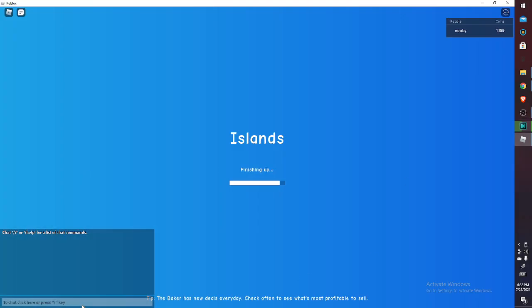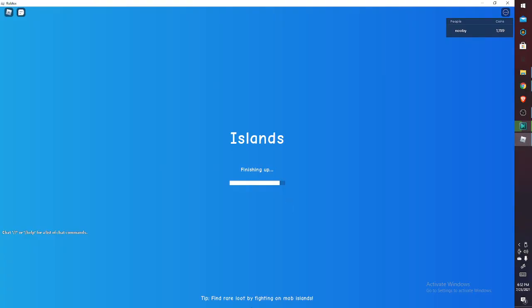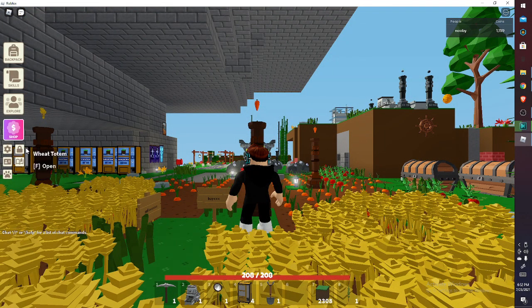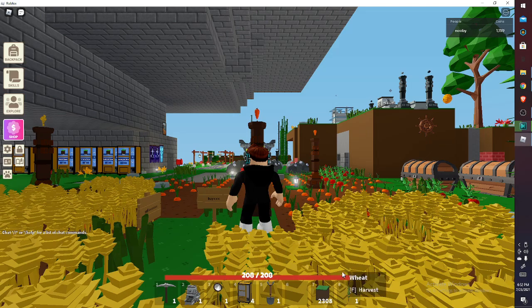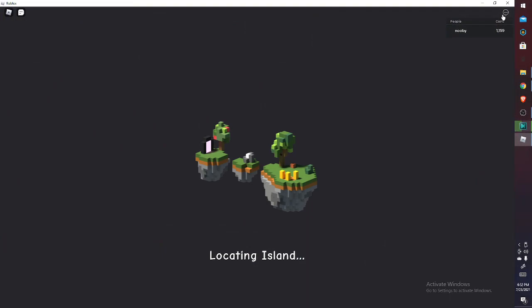Hi everybody, so today we're gonna be playing Roblox Irons again. So we have a saving slots update right here — it's over here by settings and that kind of stuff. So this is slot one; it just brings you to the island. You can drag a whole bunch, get a new island, and you can save these islands and delete them — I'm not sure how to delete them yet but we'll see.